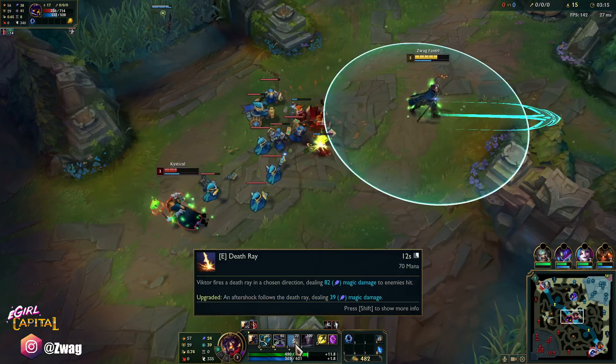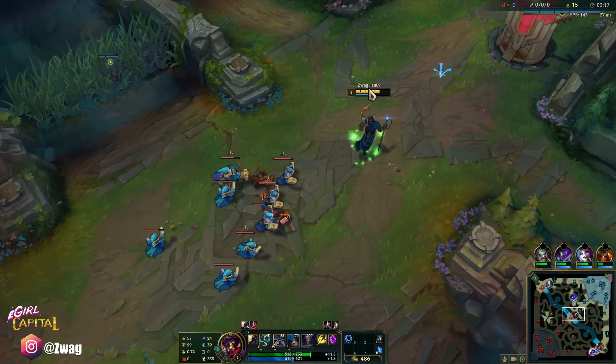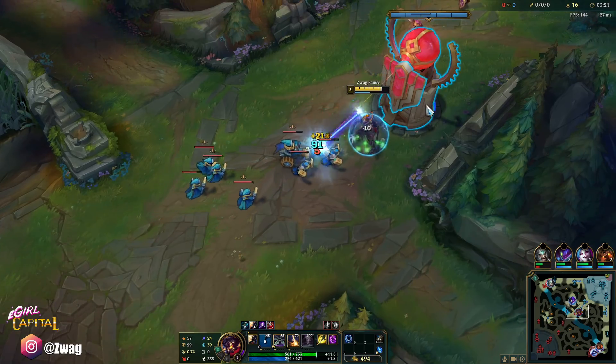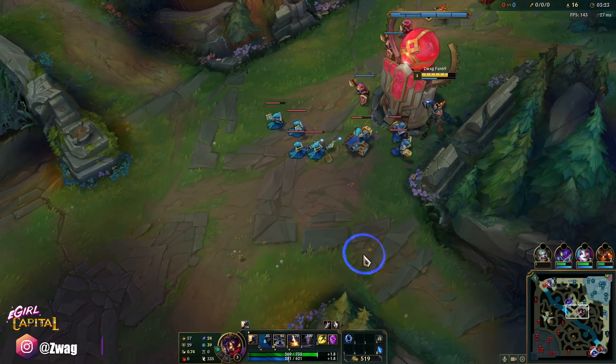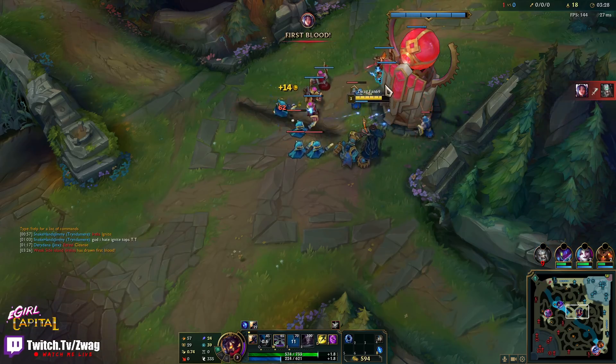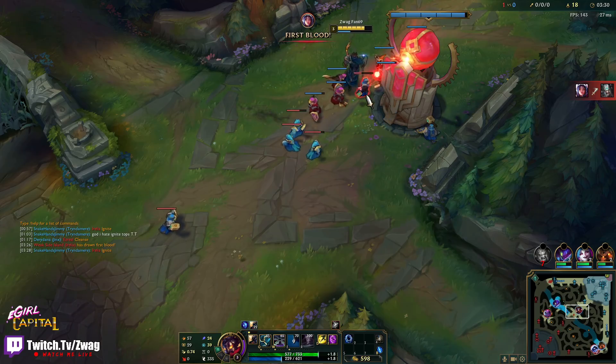We don't get wave clear until we get our E upgrade, which requires either 85 more minions or a kill. We somehow got a big wave stacked on us, but that's fine — I do have Teleport.